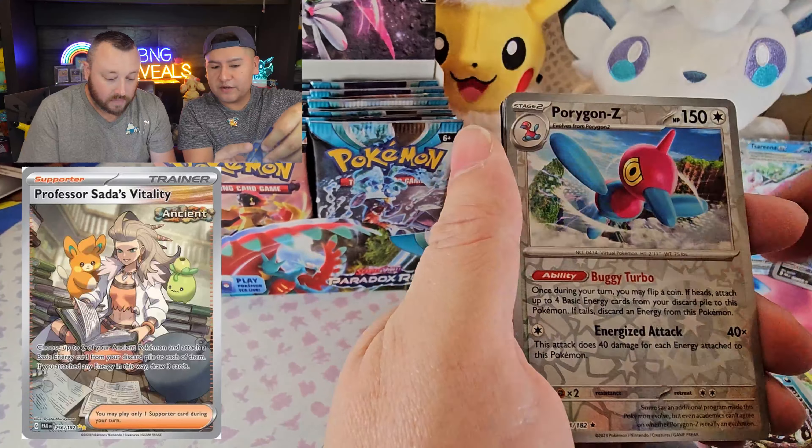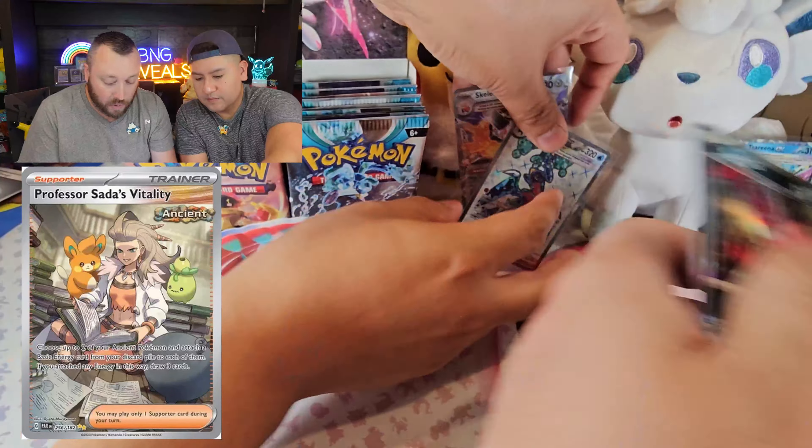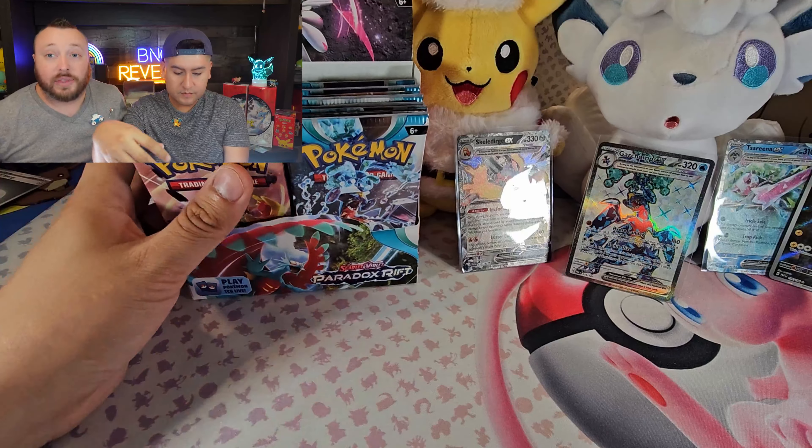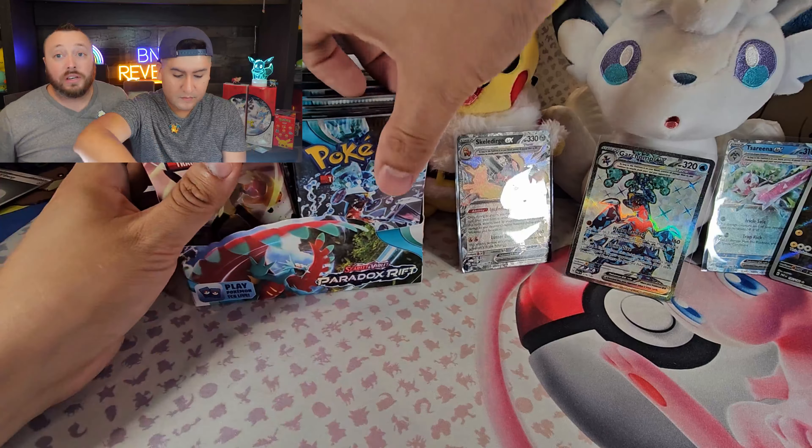Speaking of bringing back energy, that's part of the reason I want Professor Sada's Vitality. Professor Sada's Vitality lets you bring back an energy card and attach it to two of your ancient Pokémon from the discard pile. But that's not all — if you do that, you also get to draw three cards. That's not bad at all.